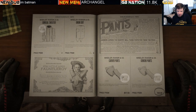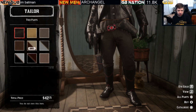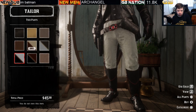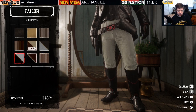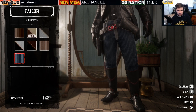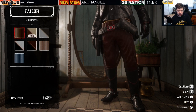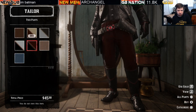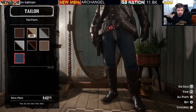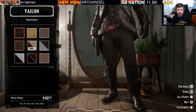Moving on to the Tide Pants at $42, with ten variations. Prices range from $42 to $45 depending on variation, and two to three bars of gold if you prefer paying in gold bars.